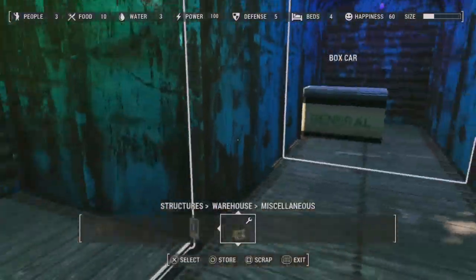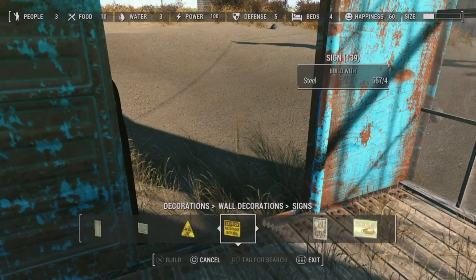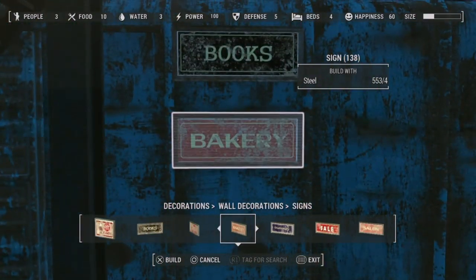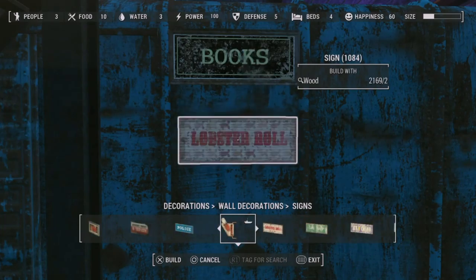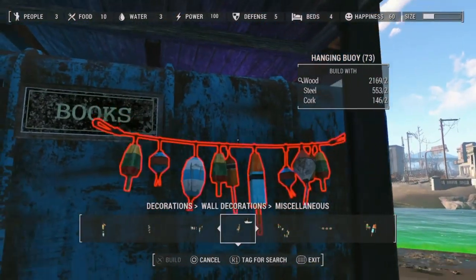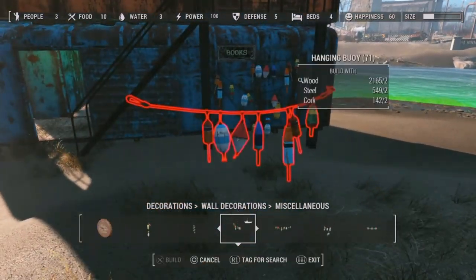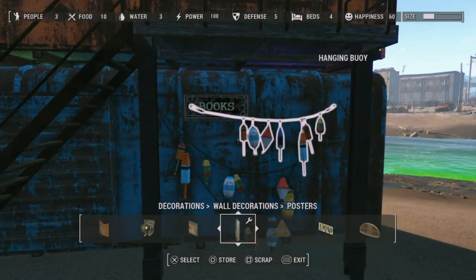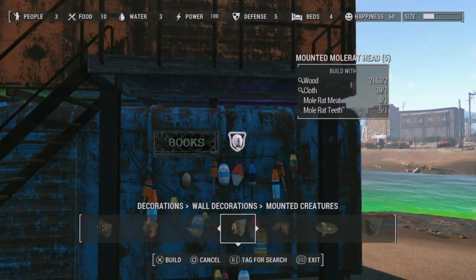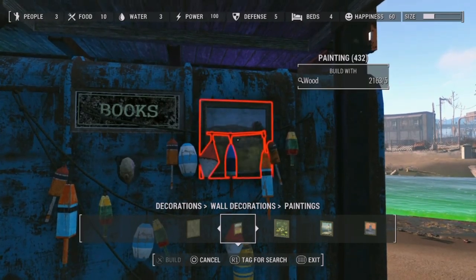I quickly assigned someone to it so there will be a person in the back. I'm going to do some signs out in front first — I clutter it a little bit with different signs, taking inspiration from my Hangman's Alley build, where I have junk fencing and just throw a load of paintings all over the top with decorations. It looks really cluttered but I like it, so I do a little bit of that but not as crazy.